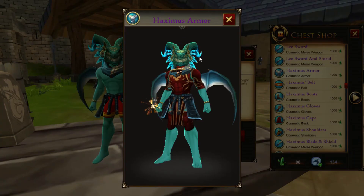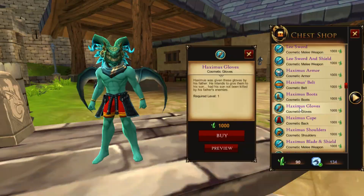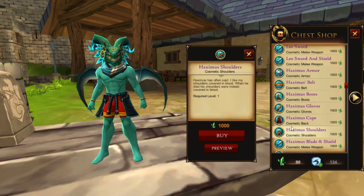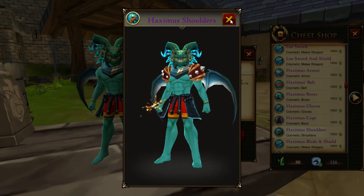You have the Haximus armor, the Haximus belt, the Haximus boots, Haximus gloves, Haximus cape, Haximus helm — which is the best part of this set — Haximus shoulders, and the Haximus sword and shield.